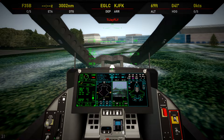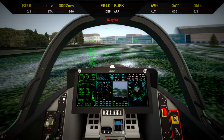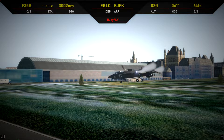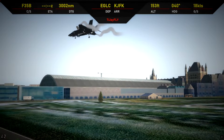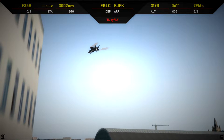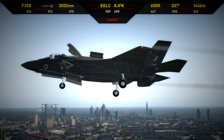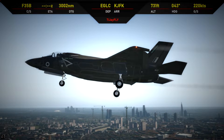The plane is ready. All we have to do is close the canopy and get on our way. And we're off — next stop, New York, 3,000 miles away. Let's transition to horizontal flight and bring the gear up.